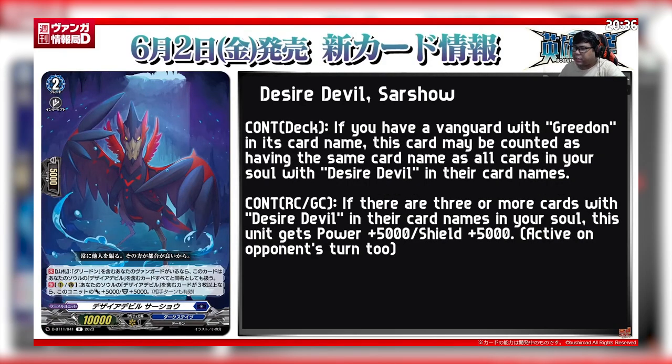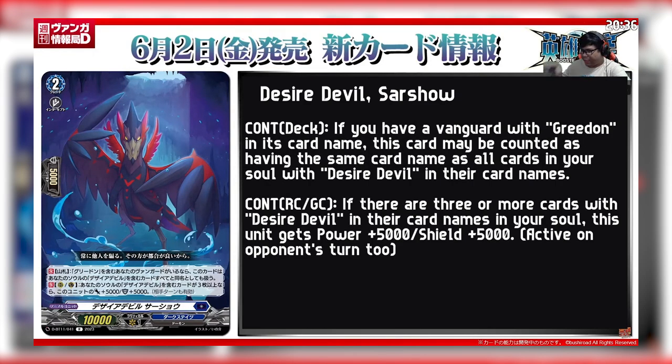Continuous in the deck: if you have a Gridon Vanguard, this unit gets all of the Desired Devil names that are in your soul. Continuous on the Vanguard Circle and Guardian Circle: if you have 3 or more Desired Devils in your soul, this unit gets plus 5k power and plus 5k shield.